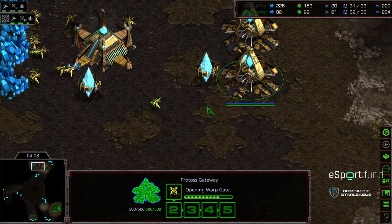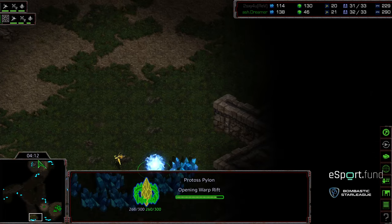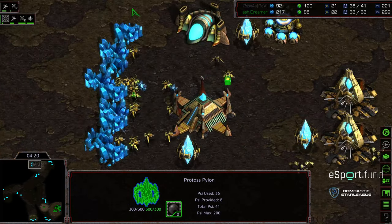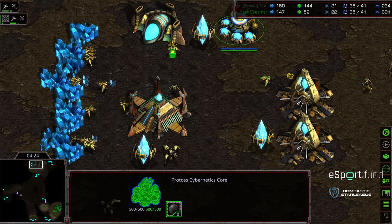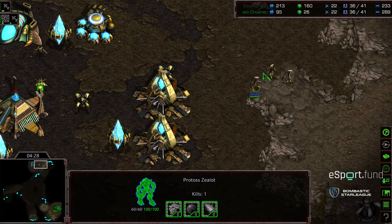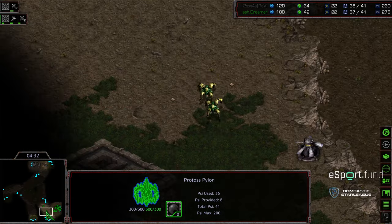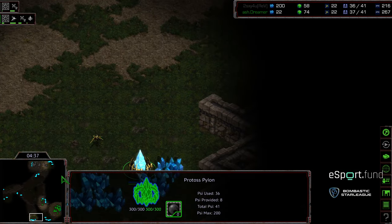He's also going to see these two Dragoons plop out, and he'll end up losing this probe scout in the midst of this. I don't think this pylon is just a scout for Sexy at the 6 o'clock location — I do believe he's going to try to launch some sort of proxy tech right here. We'll see if this is just for scouting or not. I have a feeling we're going to see something — a Robotics? Proxy Robo?